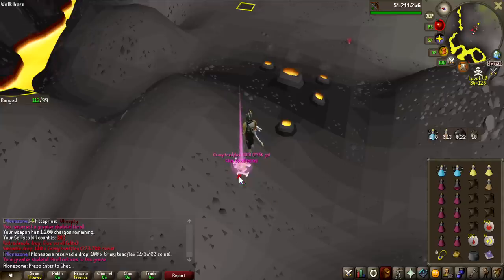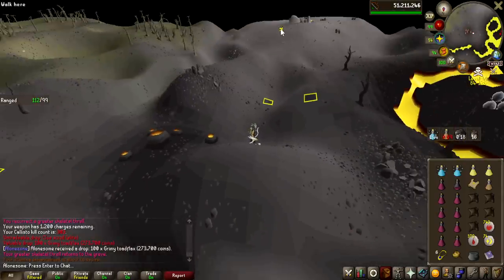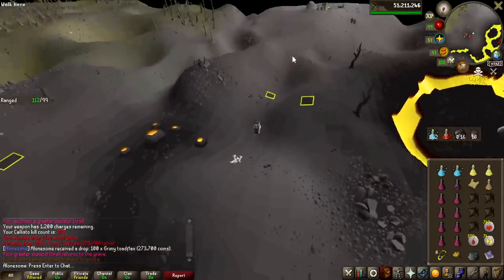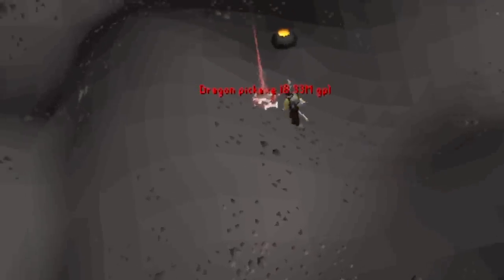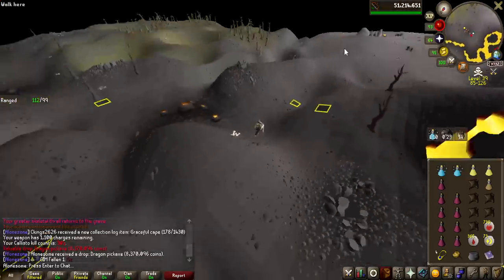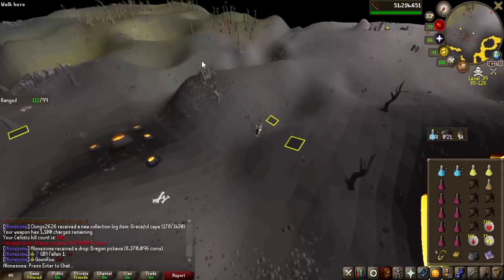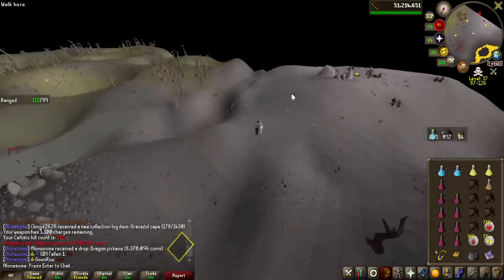100 grimy toadflax — that's the first time we've actually had that — 300k for a big beam and an elite clue scroll, that is what you call a drop. Finally, there we go — that's the dragon pickaxe! Look at the value of that — 8.4 million GP! The first pickaxe, we did manage to get one, I'm happy to see that.